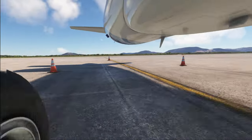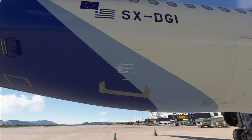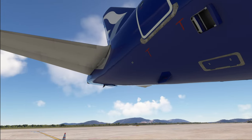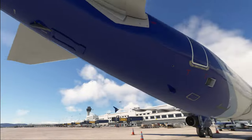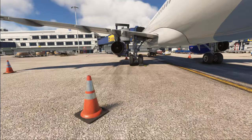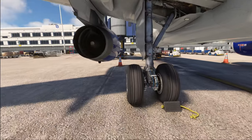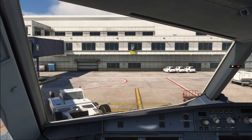Moving on towards the back of the airplane, we do have an open outflow valve — which is absolutely what we expect. Then the tailplane: the airplane doesn't have any scrapes on the tail, excellent. With that, let's go ahead straight over to the cabin, which is going to be the next important thing.